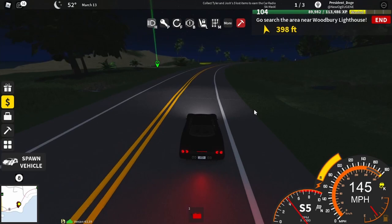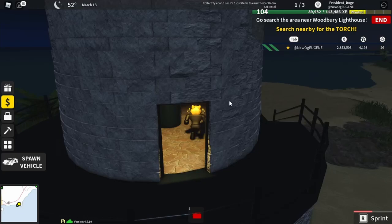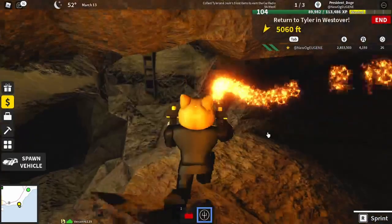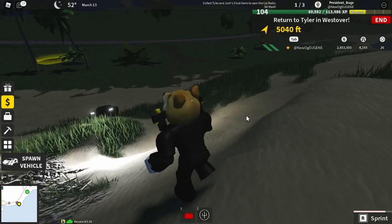Now that we're at the location, all you want to do is drive or walk all the way up here. I'm just going to leave my car there. Come up here, then go down here — as soon as you go down here, you should see a torch. Collect it and it should appear in your inventory. After you have it, go back to Tyler to give him the item.